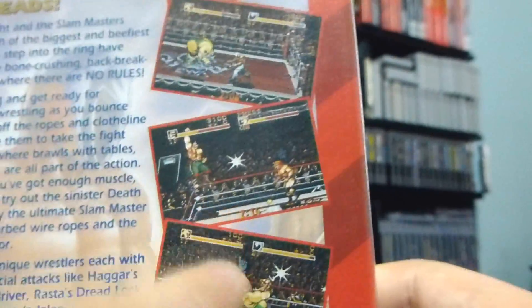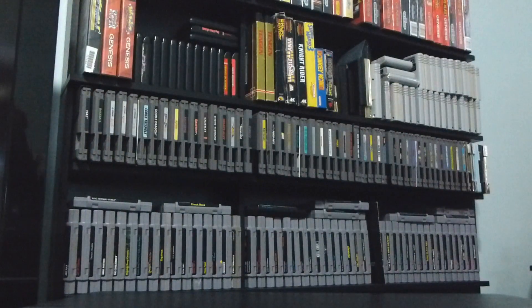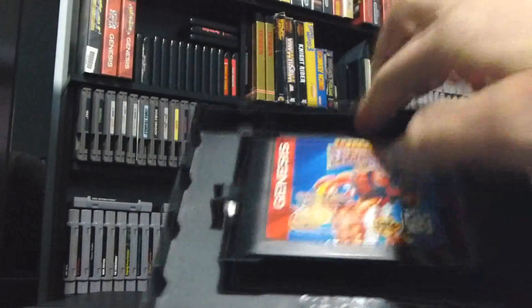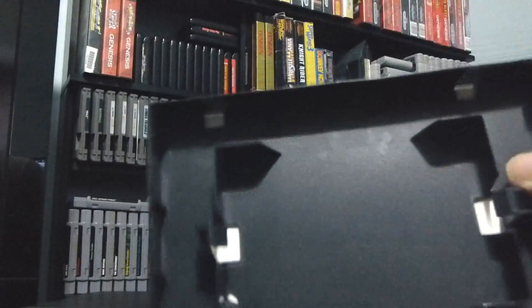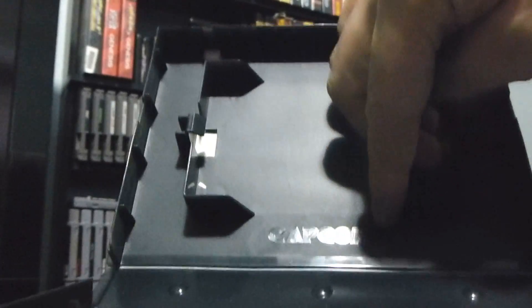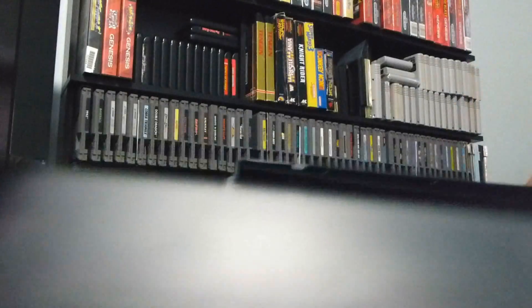One thing you may notice is that the referee is absent — he does not want any part of the Sega Genesis version for some reason. There is no referee at all in Saturday Night Slam Masters for the Sega Genesis, though the Super Nintendo version does have one. If you open up the case you get the game inside, and this is not a third-party or generic case — this is a real Capcom case, as you can see with the Capcom logo engraved right into it.